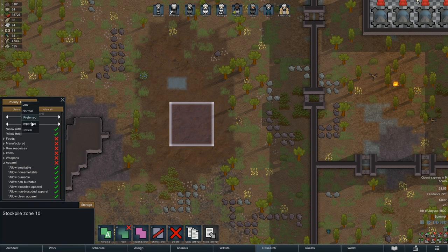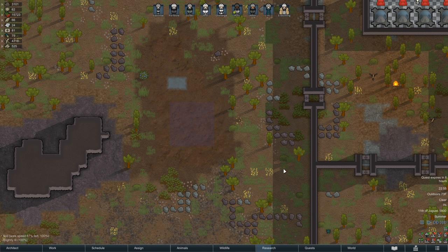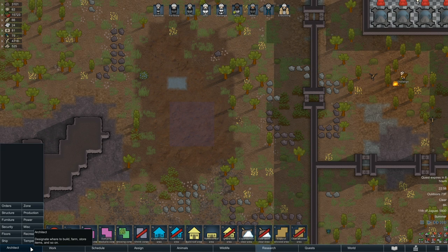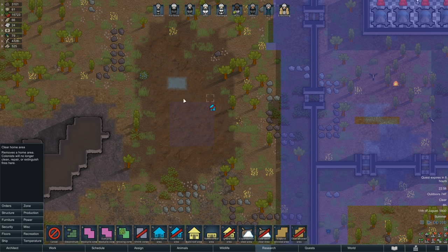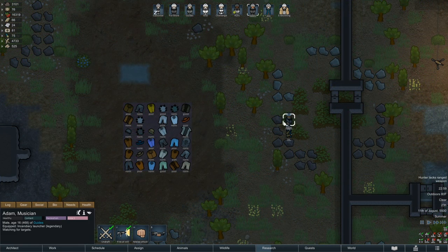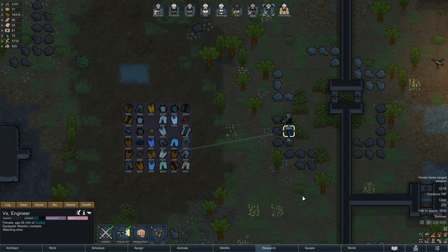Click the Clear All button, then change the Priority to Critical. You will want to scroll down and click to place a checkmark by Apparel. Be sure to then turn off Allow Clean Apparel. This will make it so colonists or animals set to the hauling job will load the area with your tainted clothing. Make sure the area is not in Home Zone by going back into the Zone menu and clicking Remove Home Zone, then deleting any home zone in that area. If you don't, your colonists will attempt to save the clothing you're trying to get rid of. Once all the tainted items are in place, simply equip a Molotov or an Incendiary Launcher and target the area, burning all of your problematic clothing away.